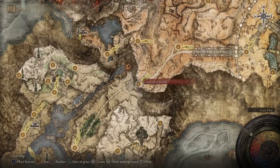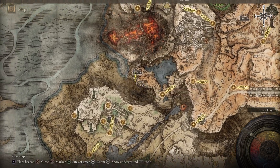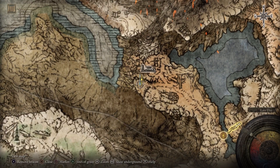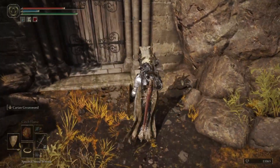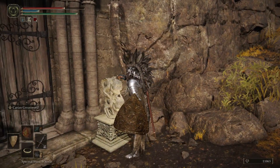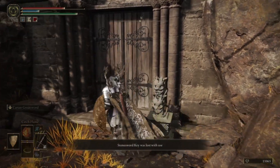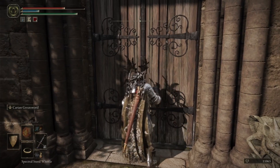You need to come up to the Atlas Plateau. Follow those Sites of Grace on the screen on the map there, and come over to this little catacomb area. You're going to need one of the sword stone keys to open the door, so buy one or find one before coming over here.